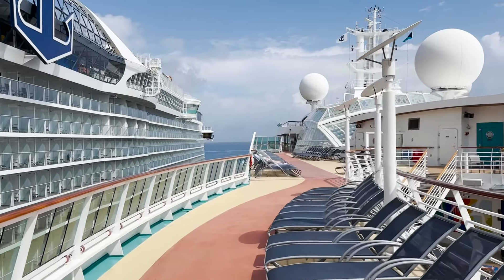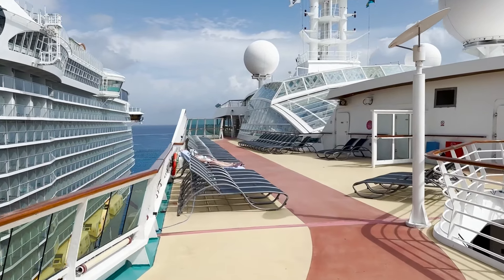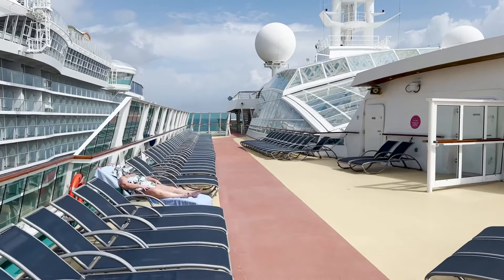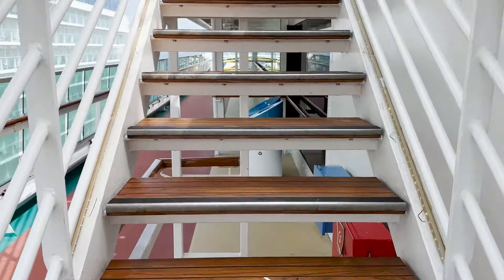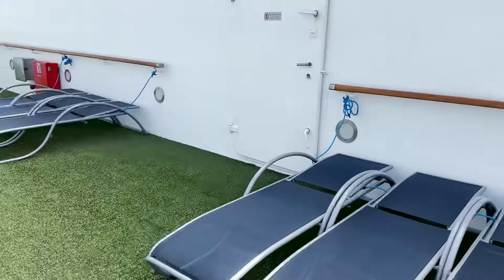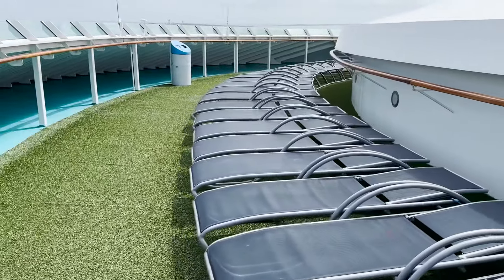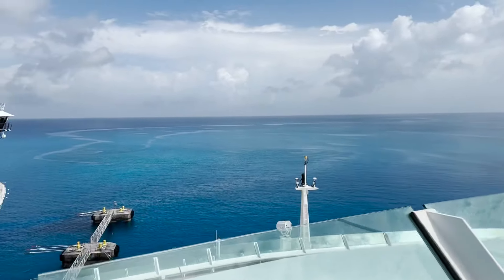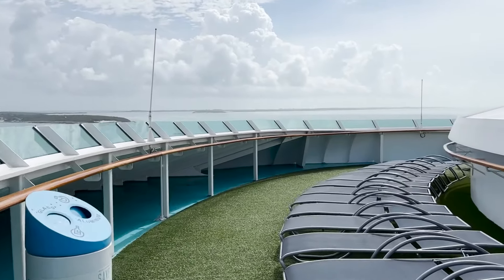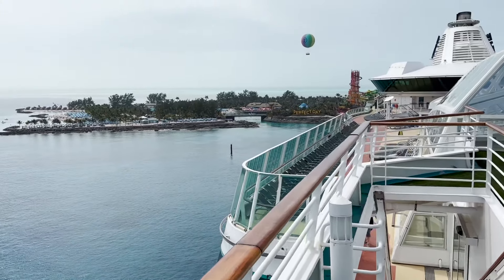There's no public area listed for the forward section of deck thirteen on the map or directory, but there is an elevated area accessible from deck twelve via stairs just outside the fitness center off the jogging track. It has fake grass and additional sun loungers — really just an extra lounge space with great views out the forward and sides of the ship. Water fountains are provided up here too. It wraps around the forward section, and that wraps up deck thirteen and the entire ship tour.